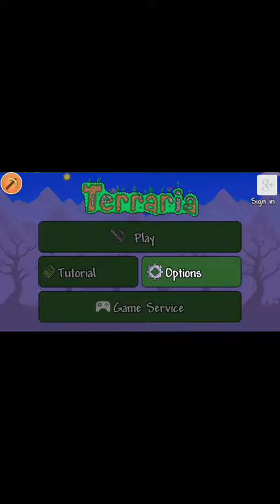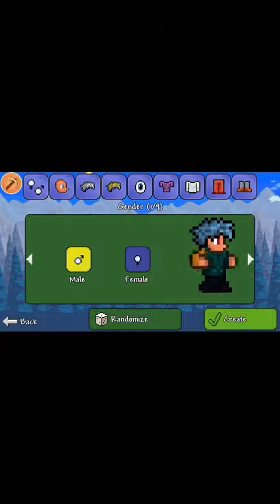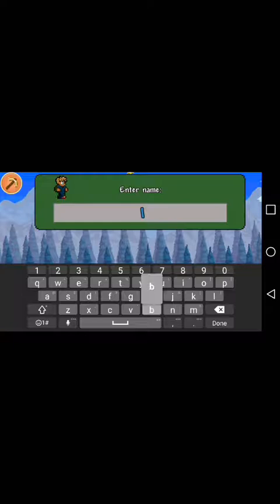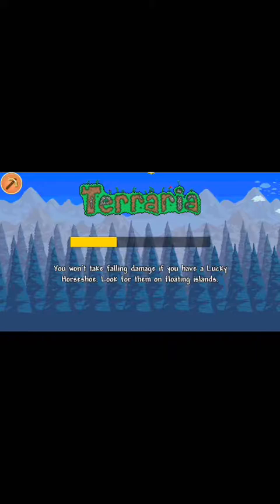Now you're going to be in the game. If you're in the game, you just create characters. I'll do randomized. Something cool — there, that's cool. Create. I'll just do Bob. And then start. And then your world will be right there that you downloaded. Then you open it up.